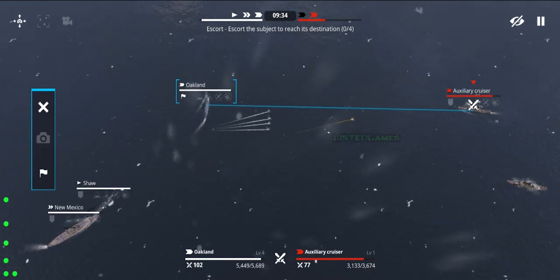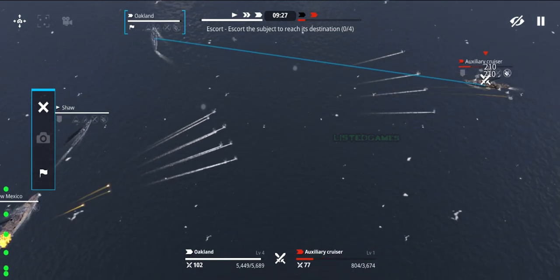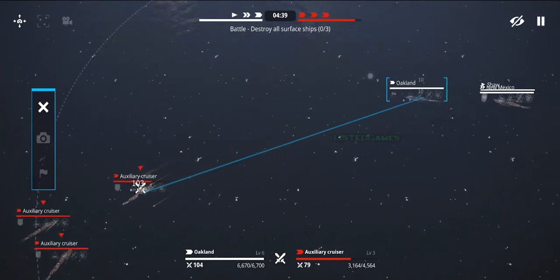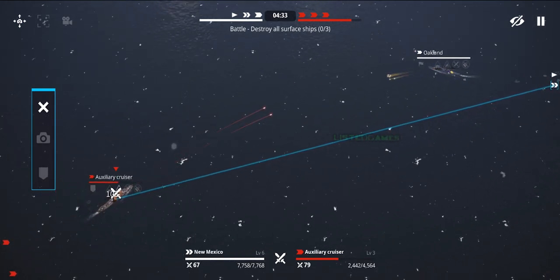You can build a fleet of up to 70 ships of various nationalities and customize them with equipment, camouflages, and crews. The game offers different modes such as PvP, combo mission, salvage operation, and Bermuda Triangle, all with thrilling alternate history scenarios that test your strategies and tactics.